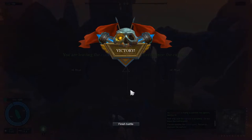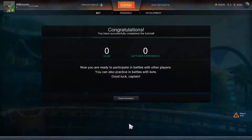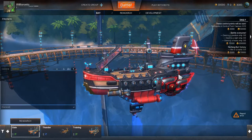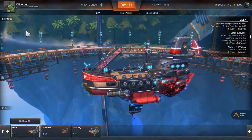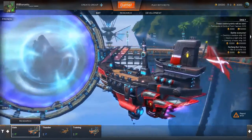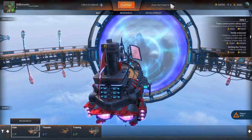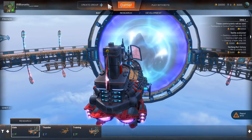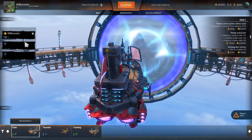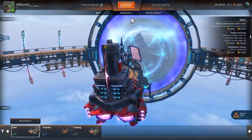Press escape, continue - victory, finish battle. I'm going to check if Draconis accepted my friend request. Now I've covered the tutorial. You can play with bots or people, and you can create a group like a platoon - add people, you can have three people in a platoon.